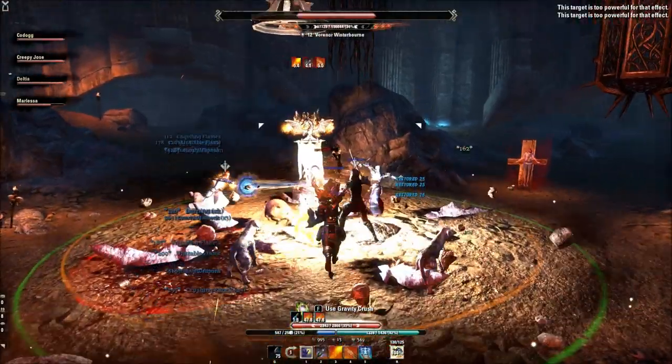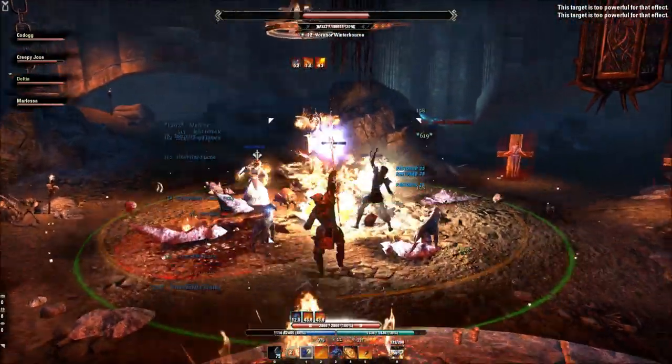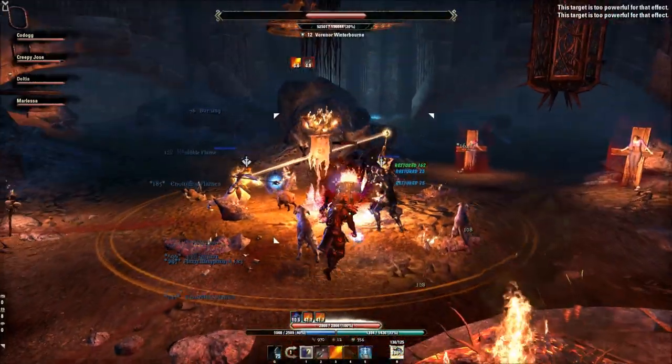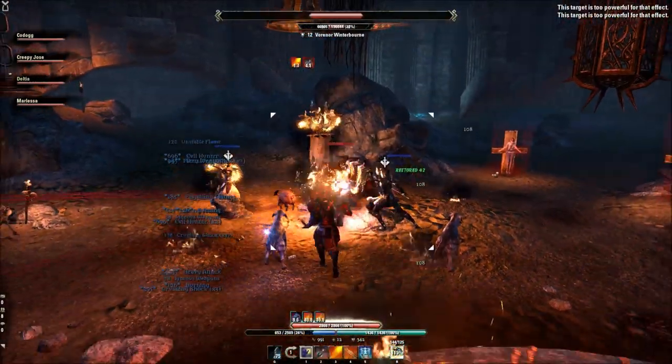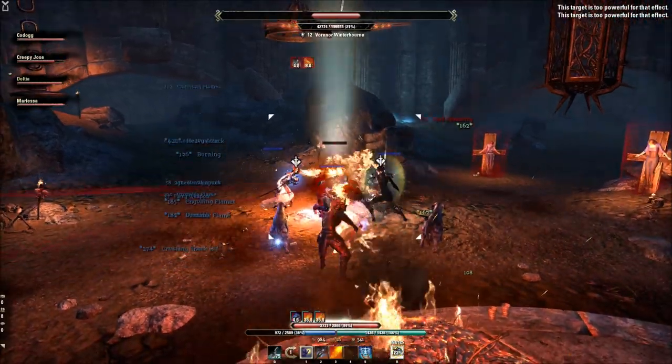Something that will help you in this fight is Evil Hunter, the Fighter's Guild ability against vampires, because it does work against him. Also, dropping and rotating ultimates to prevent damage helps a lot — especially Nova, Hail of Blades, or Dragonknight Standard with Standard Might.